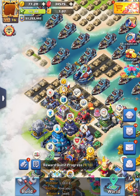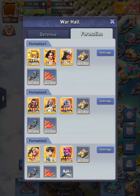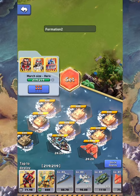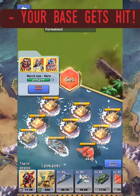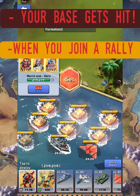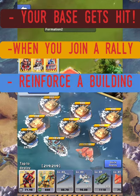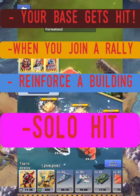Now let's look at these four cases. By four cases I specifically mean the formation — depending on the situation you need a different setup. We have four cases: when your base gets hit, when you join a rally, when you are reinforcing a building, and when you do a solo hit.